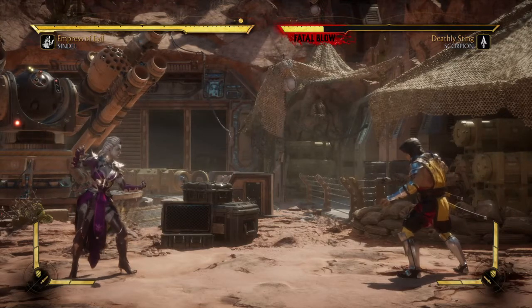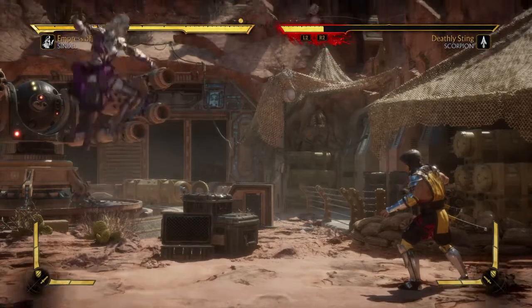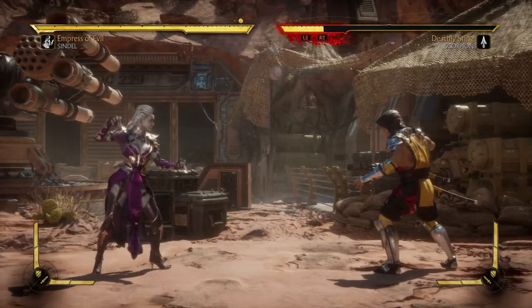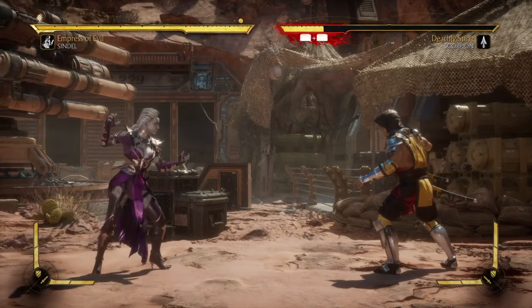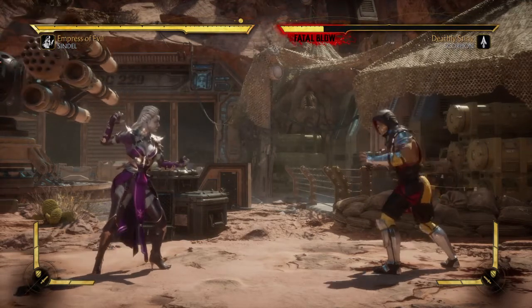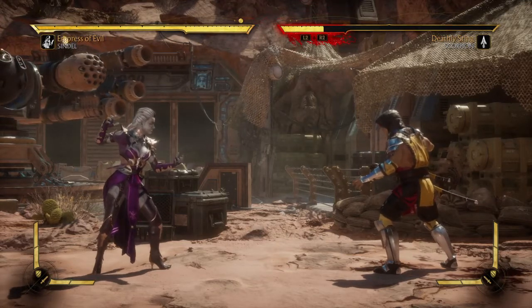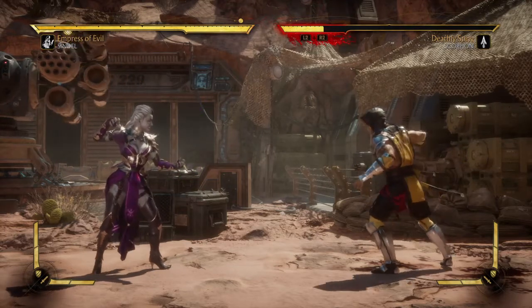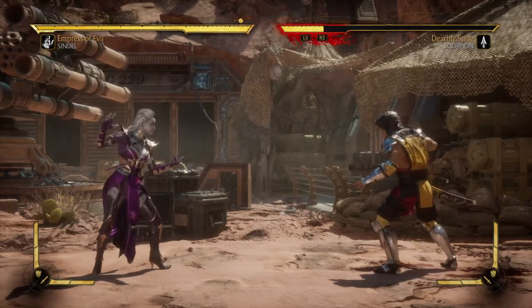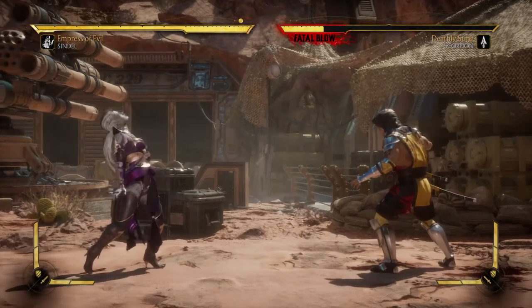It's very good for going over projectiles and you can do it in the air. This girl is an excellent flipper — she should be in gymnastics. The requirements for this brutality are: number one, you have Whip and Flip equipped; number two, you finish the match with Whip and Flip; and number three, you have more than 50% of your health available.